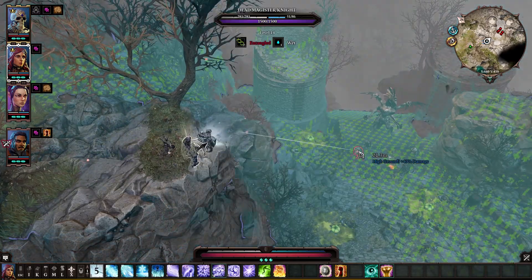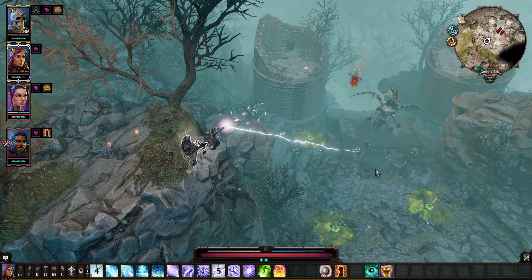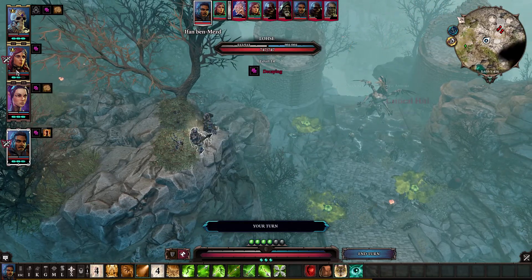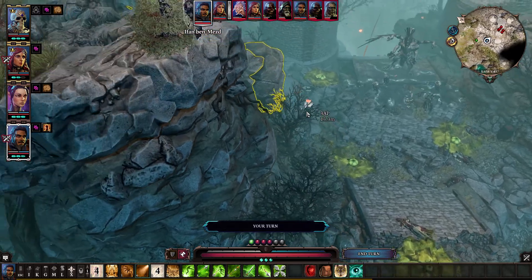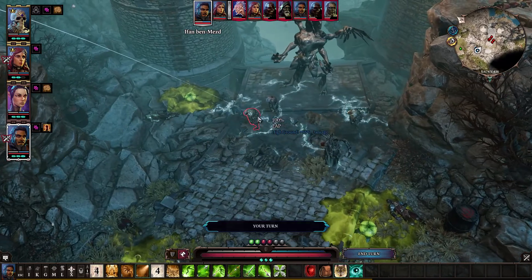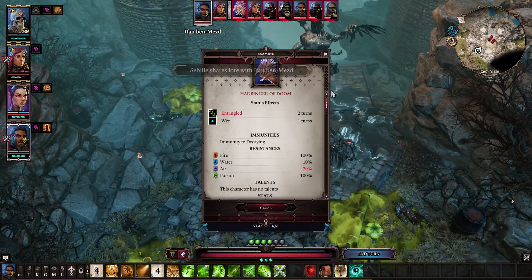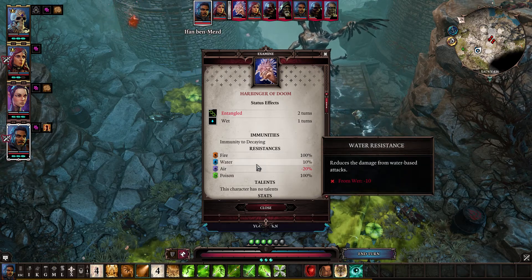Now we're going to have Losa attack before her actual turn and hit them with Chain Lightning. We're actually probably never going to use Fane or Sabile — the plan is to not use them. They are all stunned except for the big guy, and the big guy has 100% fire resistance, so don't attack him with fire.